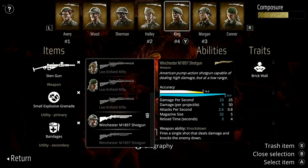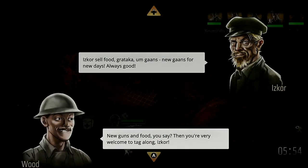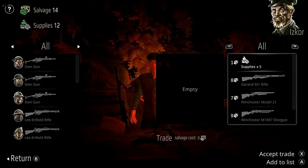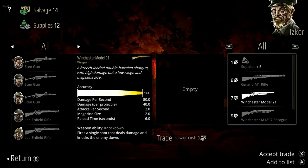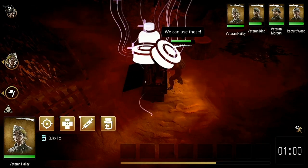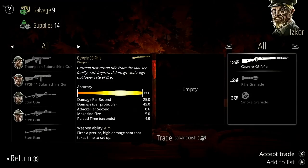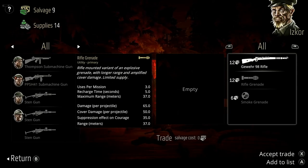All weapons and utilities are shared between all squad members, and after a few missions you'll rescue a guy called Iskar who will sell you additional supplies, weapons and utilities between missions. These exchanges cost salvage, which can be found within containers in some levels as well as being awarded at the end of a mission. Performing better in missions increases the reward multiplier resulting in more salvage, and as you progress through the story Iskar's inventory will improve, providing more powerful weapons and better utility items.